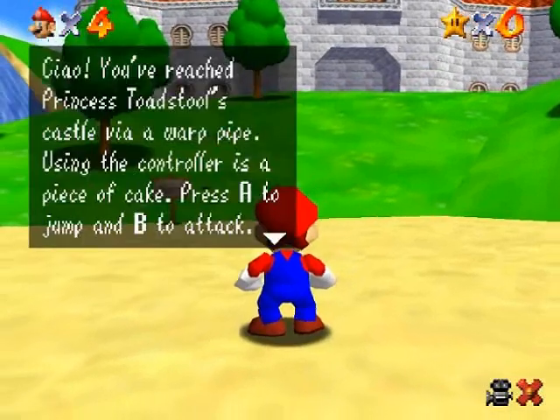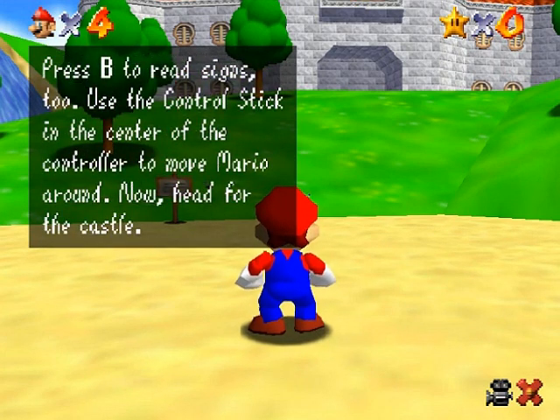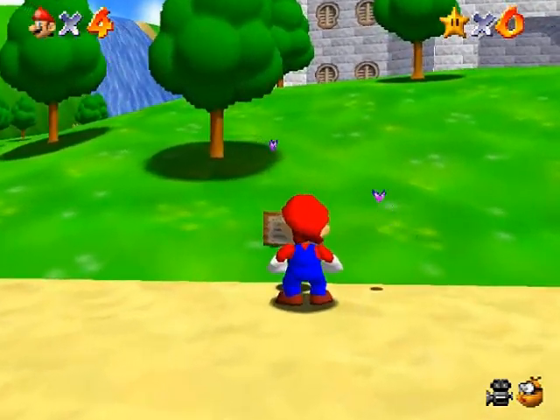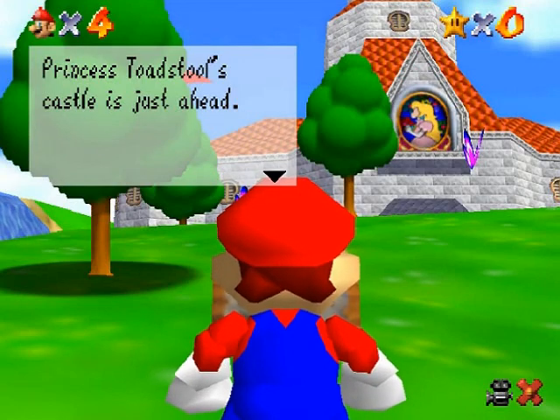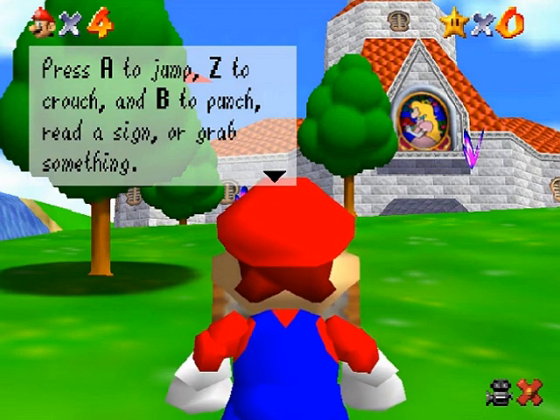Normally I would explain the controls, but the game does a very good job of explaining all the game's controls themselves, so I'll let the game speak for itself here. They just want to teach you how to check stuff like signposts by pressing the B button. And there are a couple more tutorials out in the courtyard.